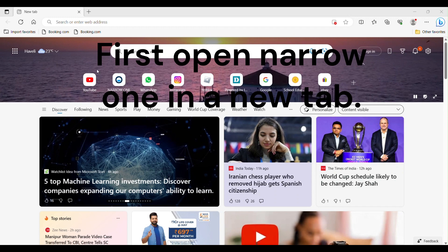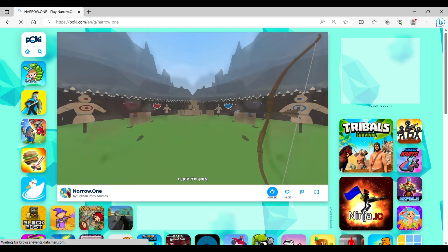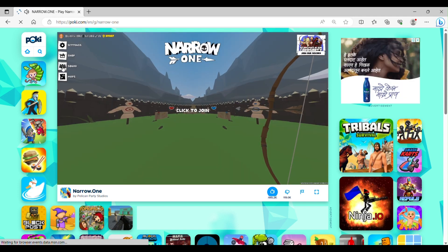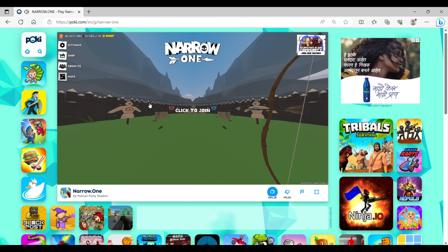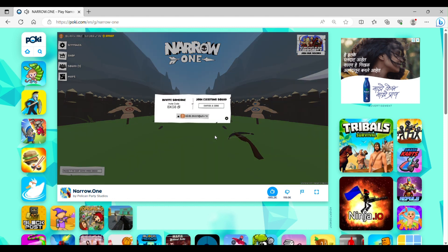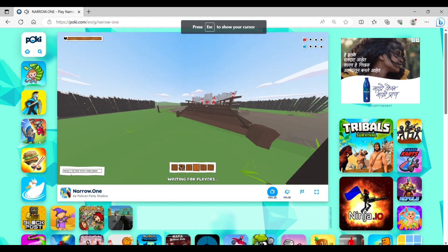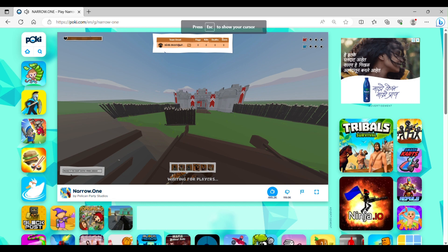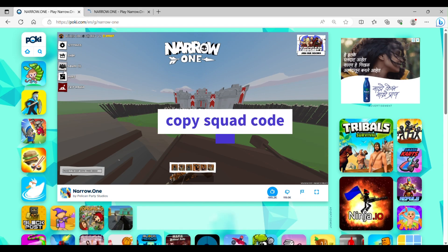First, open Nara 1 in a new tab. Then make a private squad and choose the map of your choice. Then open another new tab, copy the squad code — and remember, you can also do this in public matches.